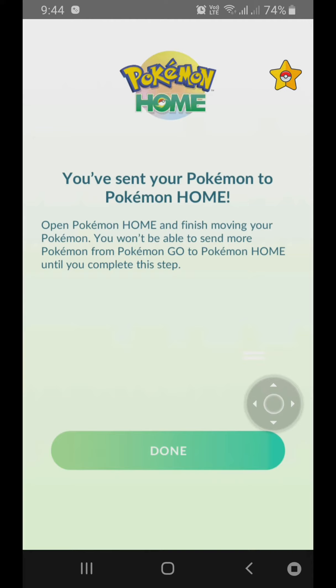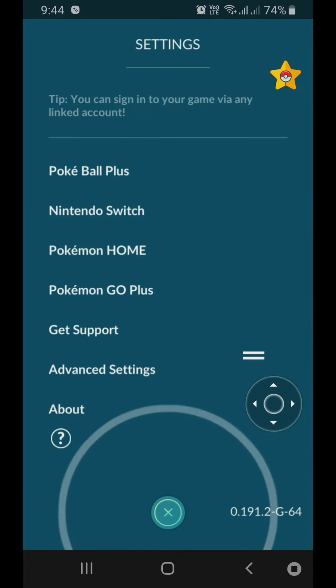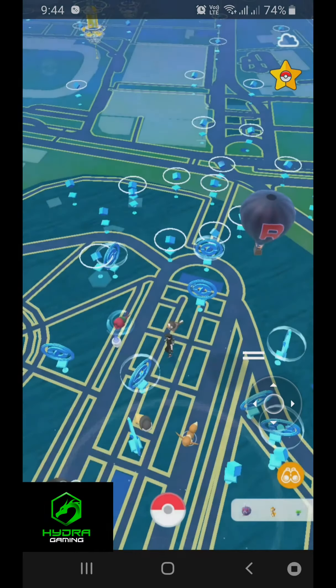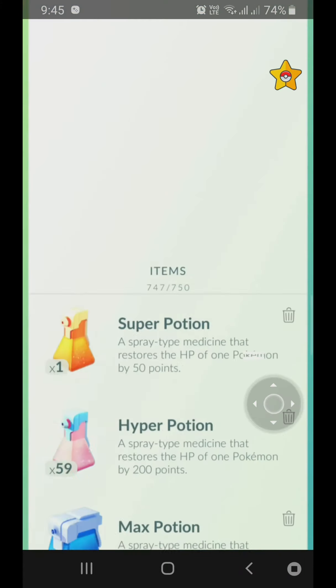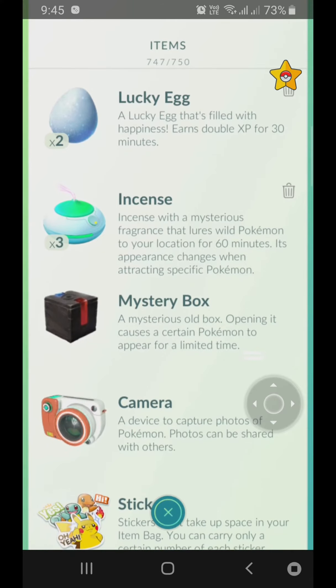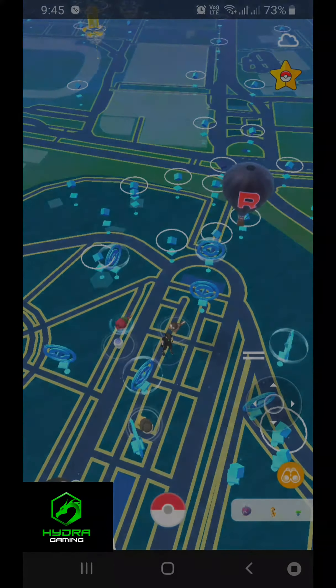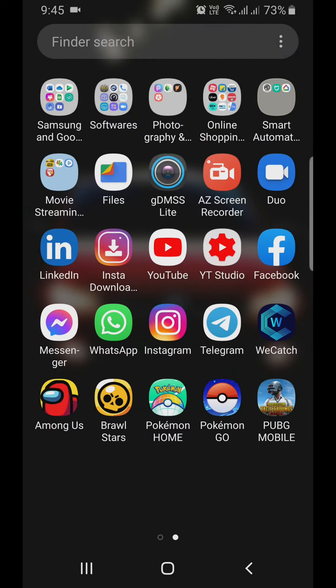Then we will take care of the first transfer and we will try to complete this. We will return to the second transfer. The answer is that there is a mystery box or a Meltan box — that is what it is. If you use it as a spotlight, you can use it as well. I am going to use it as a Pokemon Home.